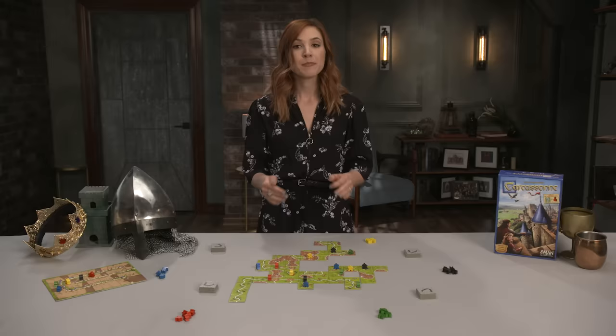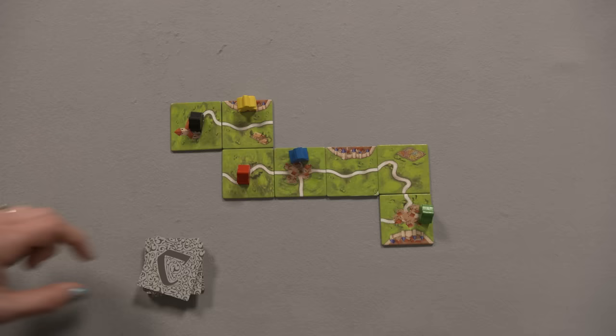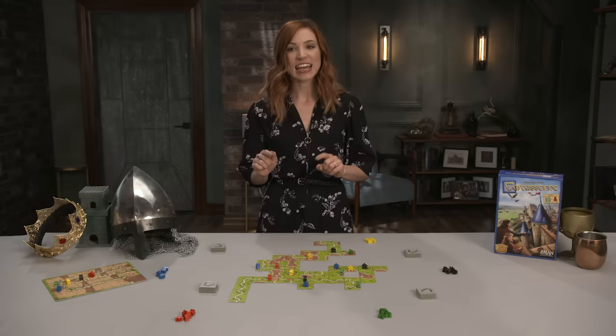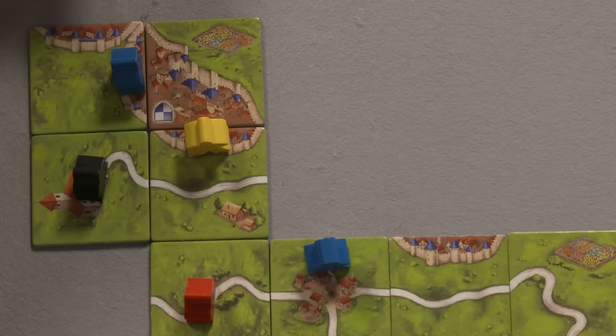Meeples placed on cities become knights. Like highway women, they cannot be placed in a city segment that already contains another knight. However, unconnected city segments can contain separate knights that could eventually merge into the same city. In this case, the player with the most knights in the city receives all the points once the city is complete. If they tie, both players get full points.